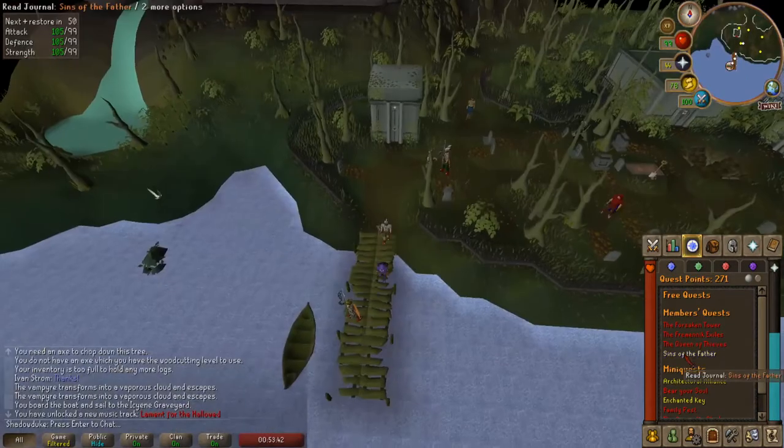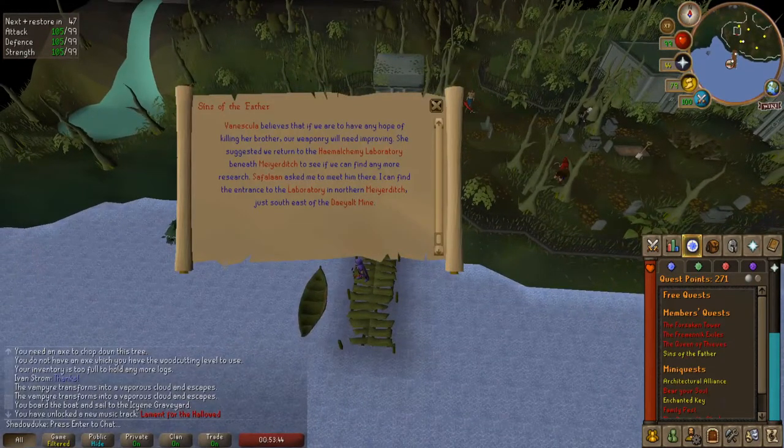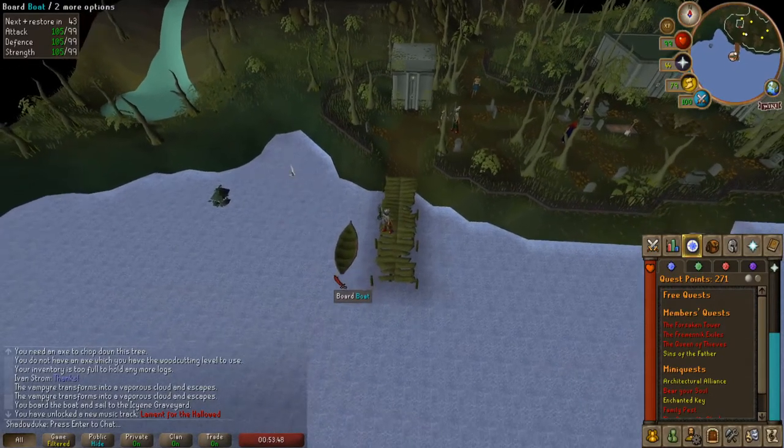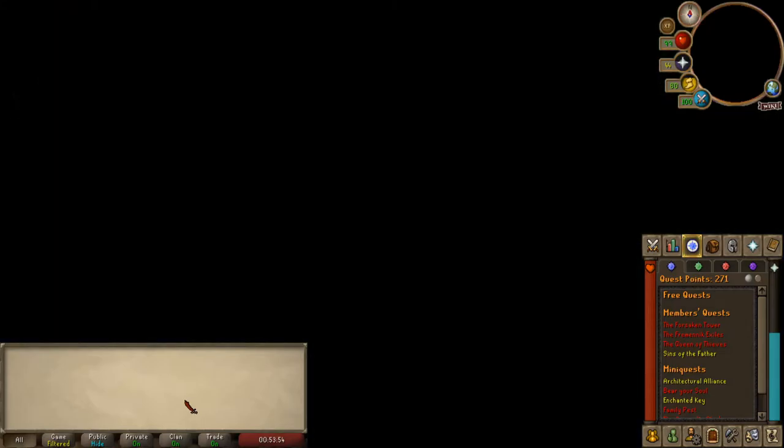Now head to Meiyerditch using the Draken's Medallion or the boat to your west. Once you get off the boat, head through the obstacle course to get to the city.